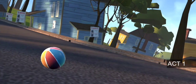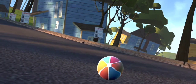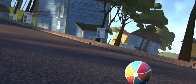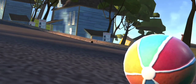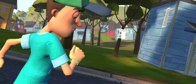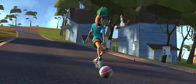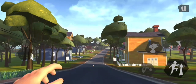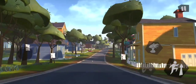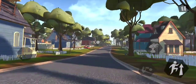Act 1. So there's a ball, and there's a kid running. He's gonna kick the ball, maybe? Let's just see if he'll kick the ball. Yep, that's exactly what he did. But now it's rolling down a hill. So we gotta go get it, I guess. We're gonna go get the ball.